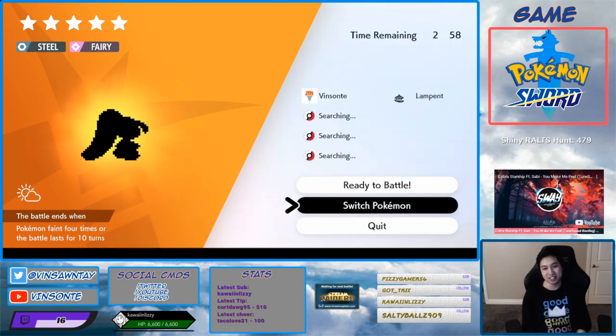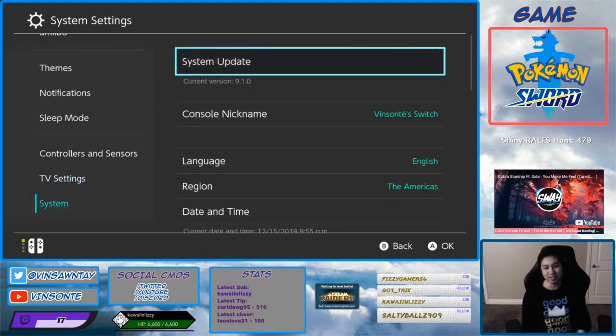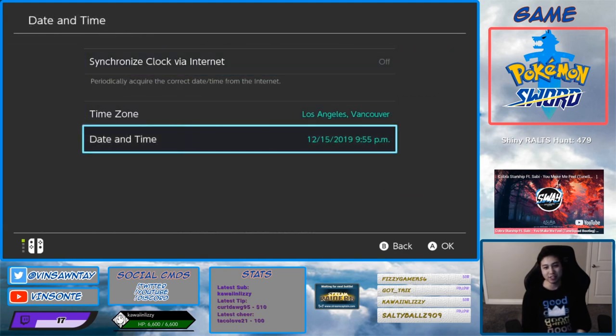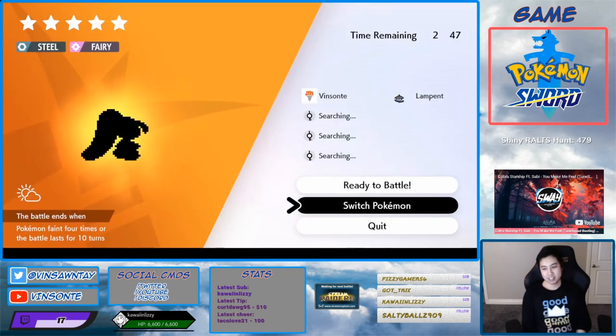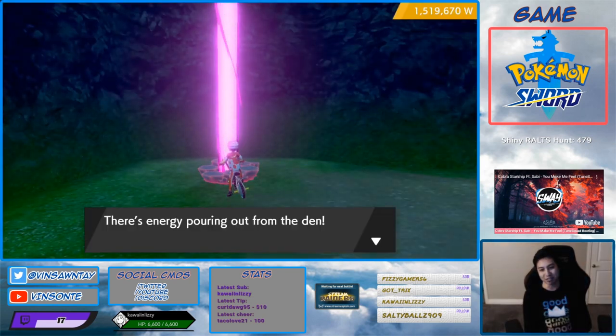So we're gonna do invite others, press home, do the time skip trick. System settings, then turn that off, increase it by one day — all the dens reset. Wait, I reset all the dens. And you go in, it's a different Pokémon. We keep doing this and hopefully we get a Gigantamax Alcremie.